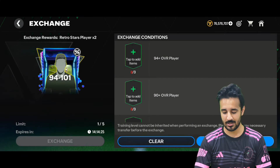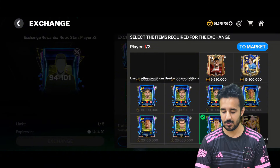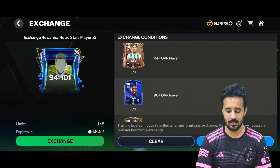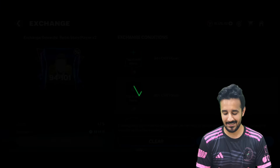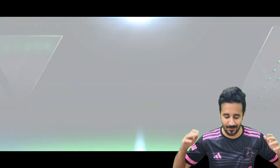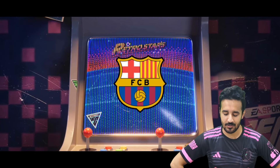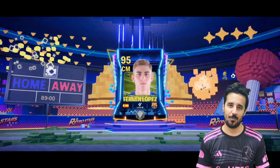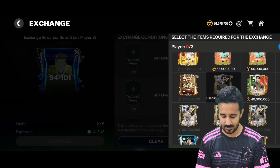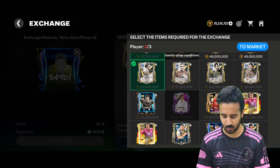Second exchange: using more Retro Stars players. Waiting on the timer — last time the 10-second trick didn't work, going for five seconds. We get a walkout — another Spanish player, this time a CAM from FC Barcelona. It's Fermin Lopez — I was hoping for a 98 Gabi card, but it's Fermin Lopez.